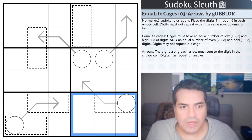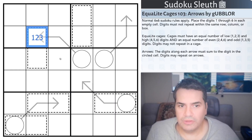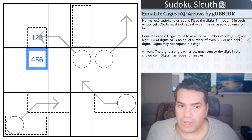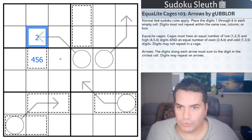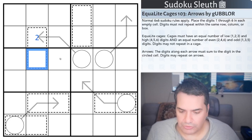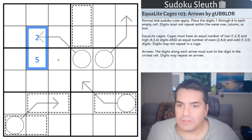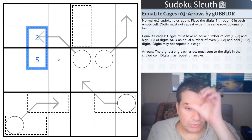Equal Light Cages: cages must have an equal number of low digits — 1, 2, 3 — and high digits — 4, 5, 6. It also has to have an equal number of even digits, such as 2, 4, or 6, and therefore an equal number of odd digits, such as 1, 3, or 5. That would be an appropriately pencil-marked Equal Light Cage.